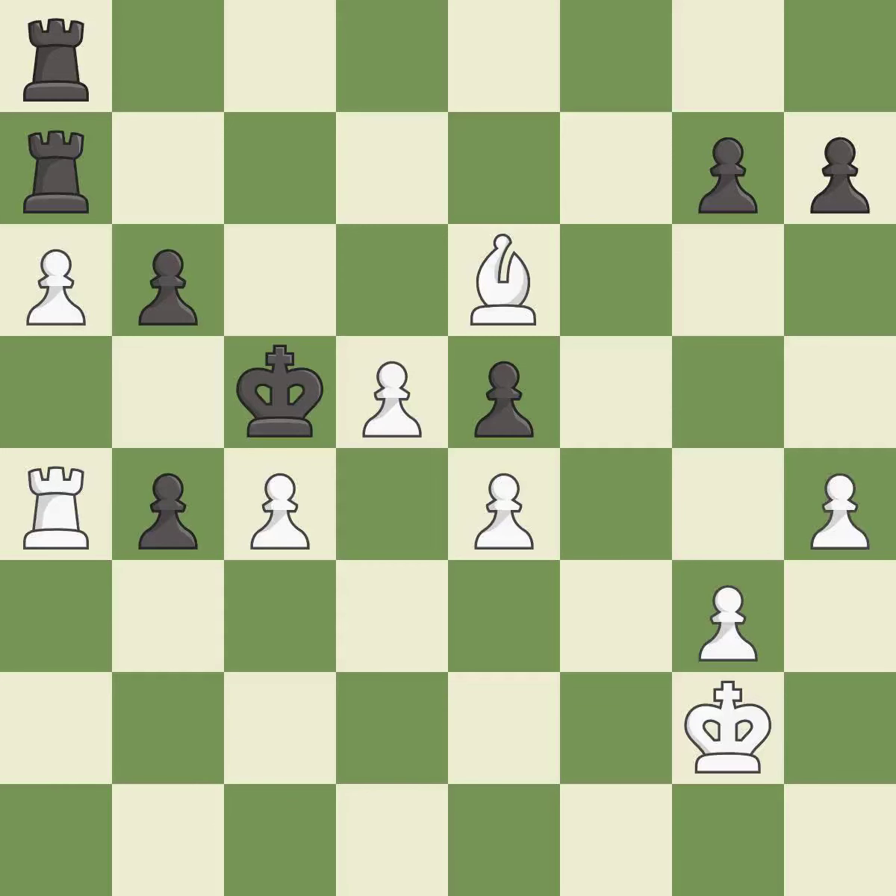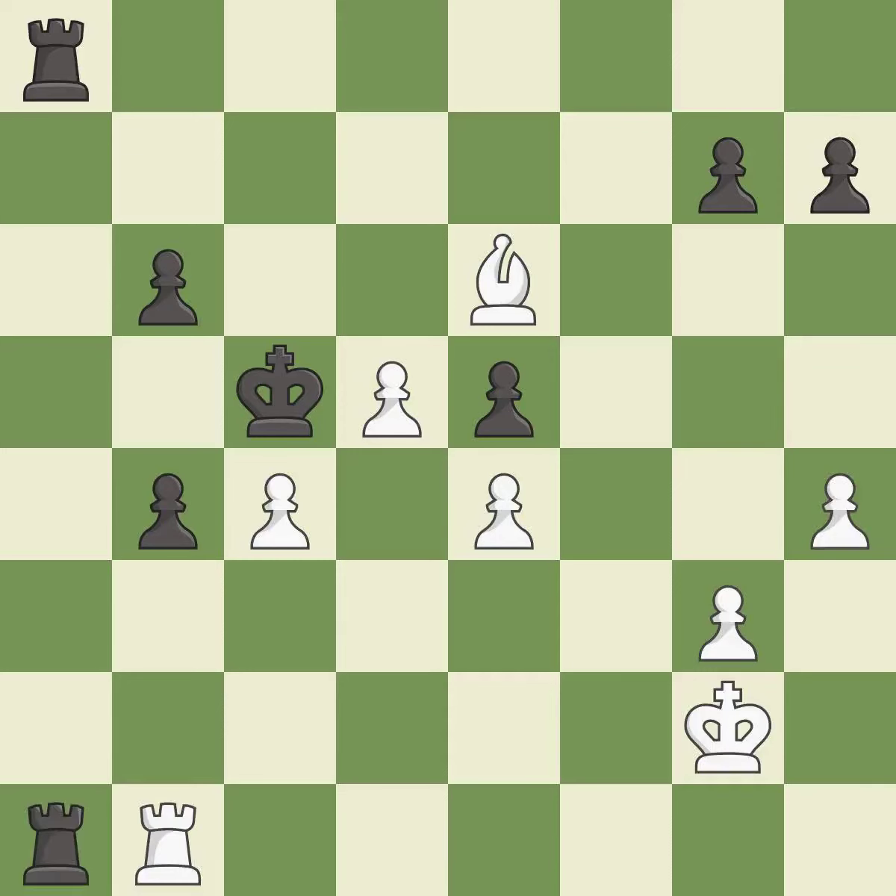This doubles the rooks onto a single file, which allows them to team up to create threats — it is best. A very strong play — it is excellent. Capturing that pawn wins material — it is best. This move puts the rook on a safer square — it is best. This is the way to win a rook — it is best. This moves the rook to safety — it is excellent.